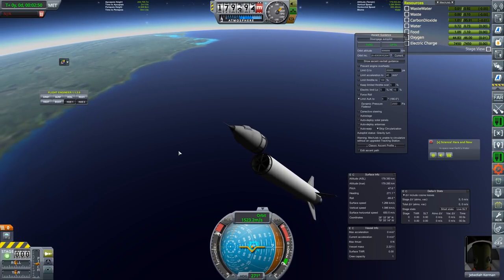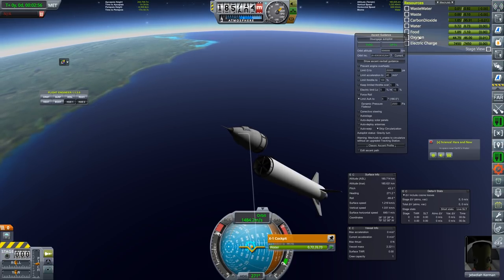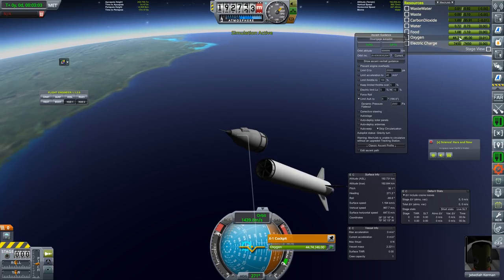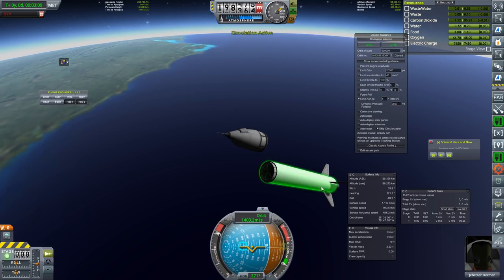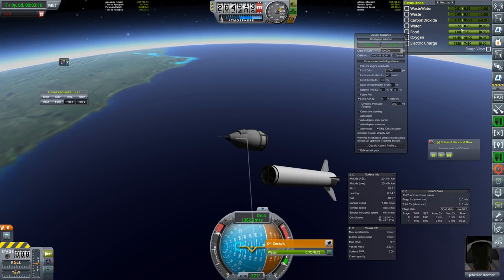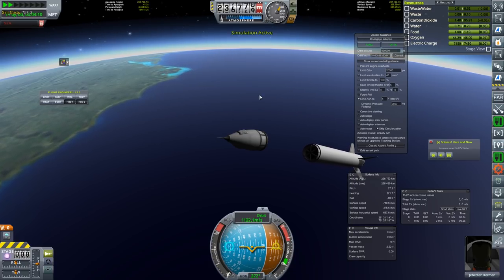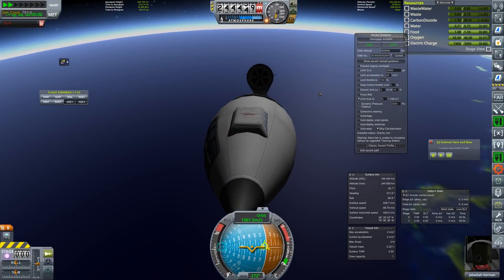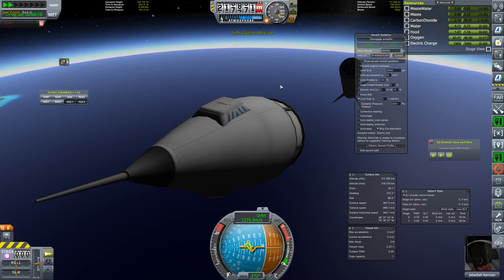We can now arm our parachute by pressing 1. We just have to wait until we're heading back down again. In the capsule you can see we have life support: food, water, and oxygen. We don't need that much oxygen for this flight, but if we were going much further we'd definitely need an extra tank. We've already used most of the oxygen getting up here. There's a lot of electric charge, but we don't have any way to recharge — no solar panels yet. Looking back down, we can see our spent first stage, which should enter the atmosphere first. Let's fast-forward to atmospheric entry.